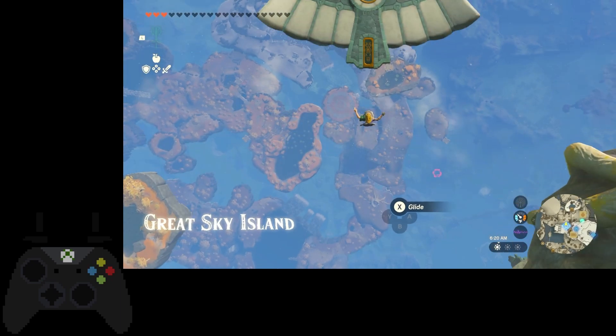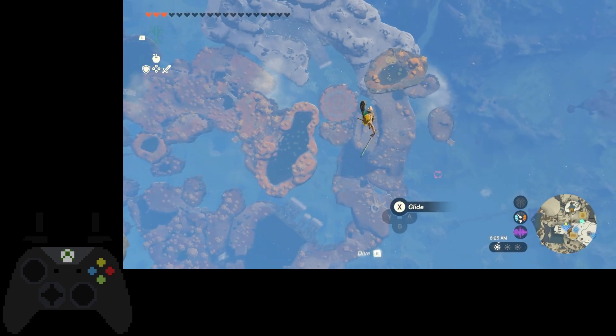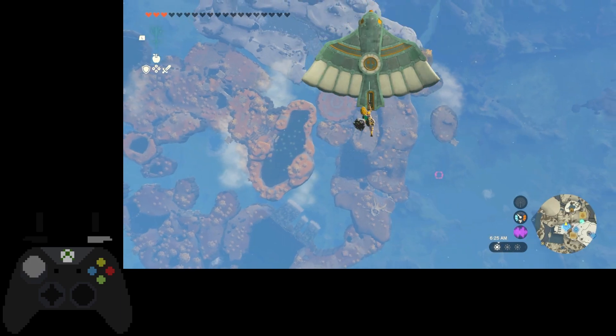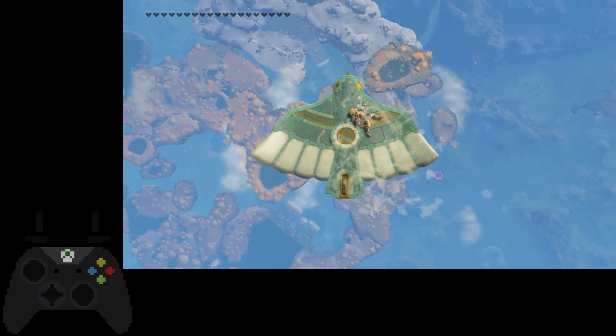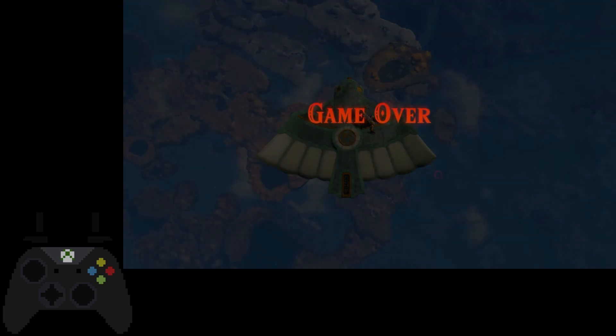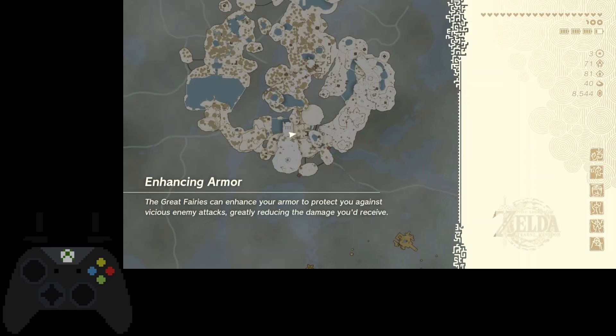Press R as soon as you can and try to land on the tail of the wing. You do not want to land on top of the wing though, because that will cause you to die because you hit the wing too hard. You want to land just on the tail and Link will try to step up onto the tail and go up. What I like to do is flick my stick back and then flick it forwards.